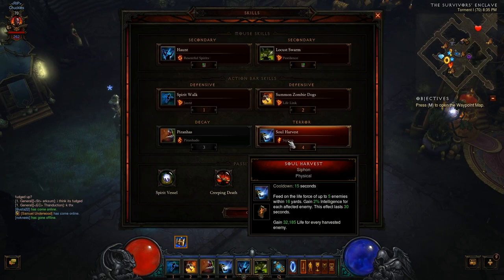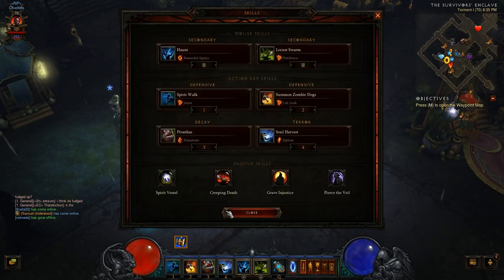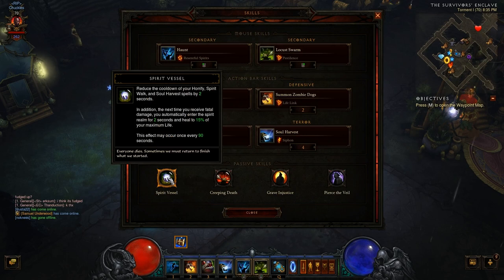Next I go with Soul Harvest. This is the bread-and-butter cooldown — 15-second cooldown. It feeds on the life force of up to five enemies within 16 yards, giving you 2% intelligence for each affected enemy; the effect lasts 30 seconds. With the Siphon rune, you gain 32,000 life for every harvested enemy.